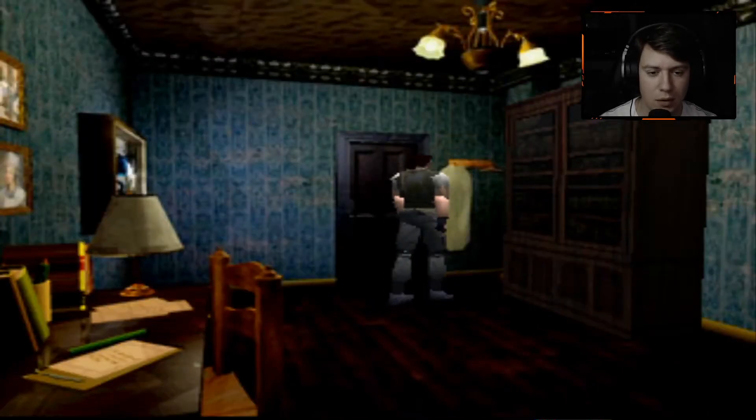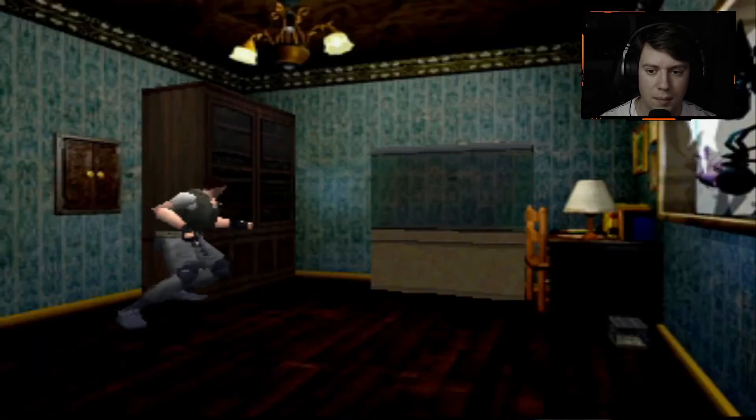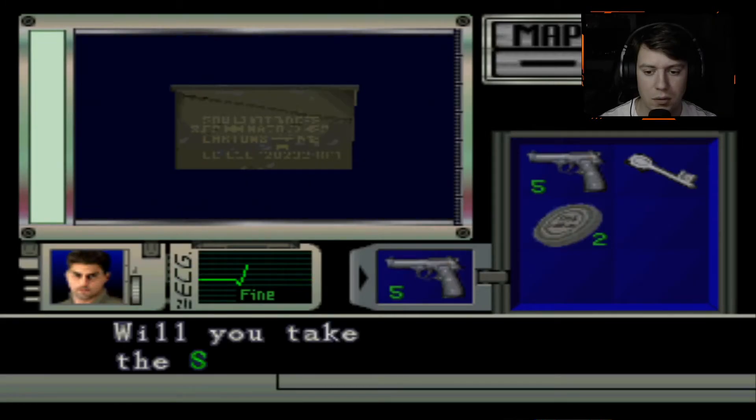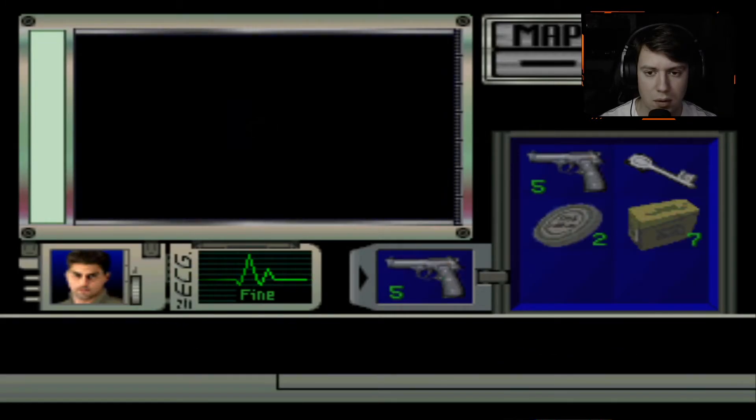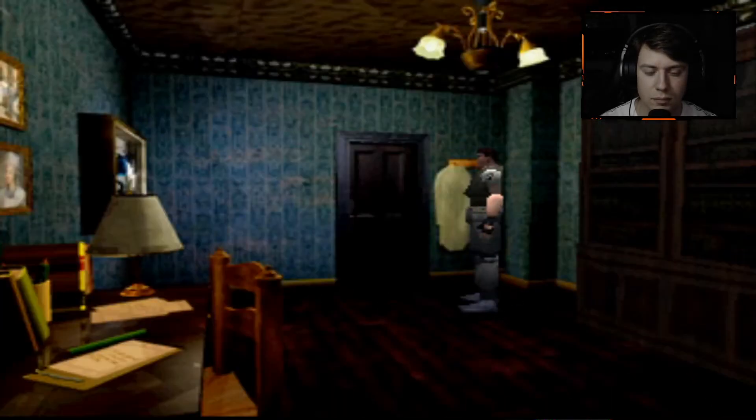If you're wondering how I know how to do this, I just remember it from before. I don't remember what's in here, though. Shells. Okay. Now, I think I can try to run across and not get attacked by this thing. I don't know if it's going to work in my favor — I might get attacked immediately.